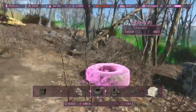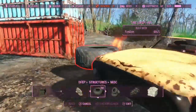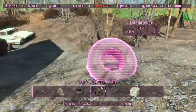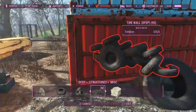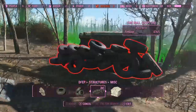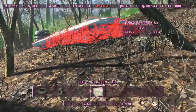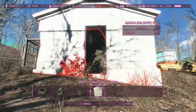Tyres - put that in the middle of the fire, that looks quite cool. Another bit of tyre, an actual tyre wall. And a mausoleum, because why not - it's a bit random. Now we can go on to the next category: furniture, and get into some interior decorating.